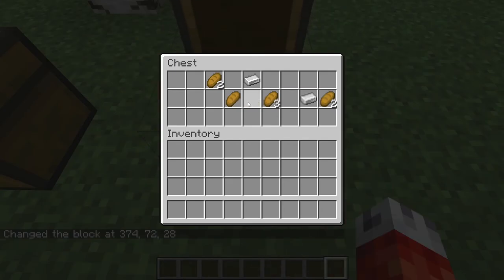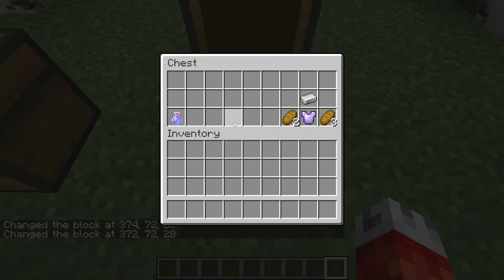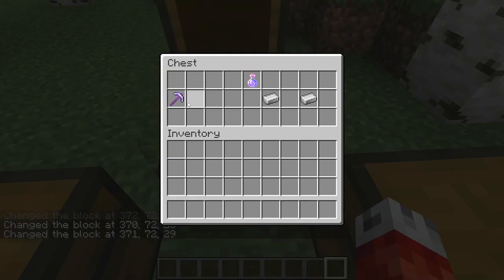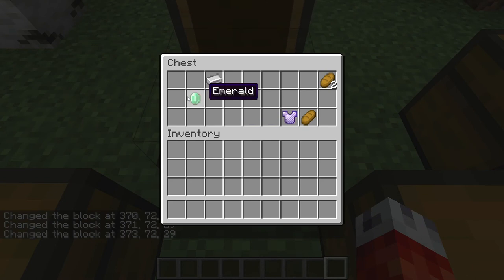We'll just do it one more time. Will we get the emerald? No — an iron ingot was rolled once, rolled twice, and then two rolls of bread. The emerald is exceedingly rare, but I promise you it is in there. I can see why this is addicting. Oh, we got the pick again, some iron ingots — and hey, there it is! There's the emerald. Amazing.